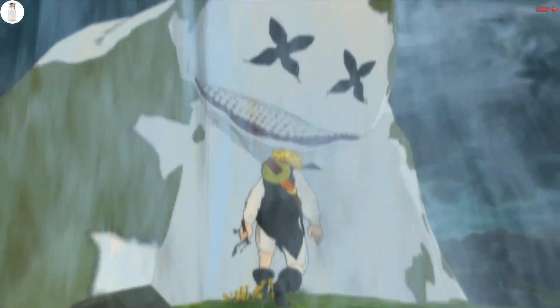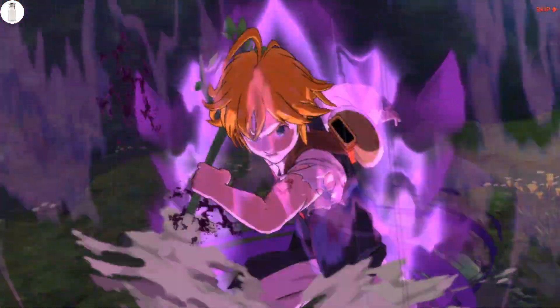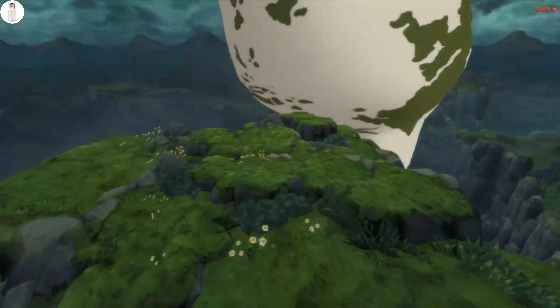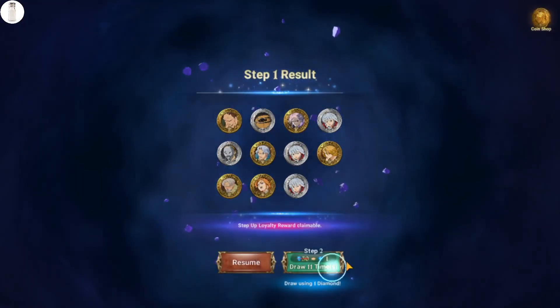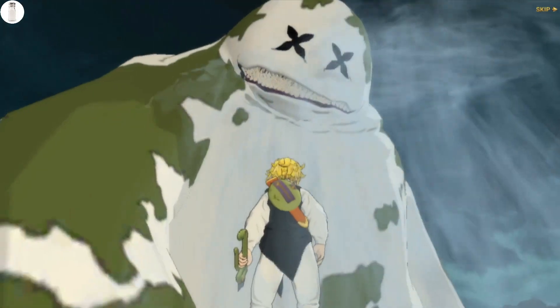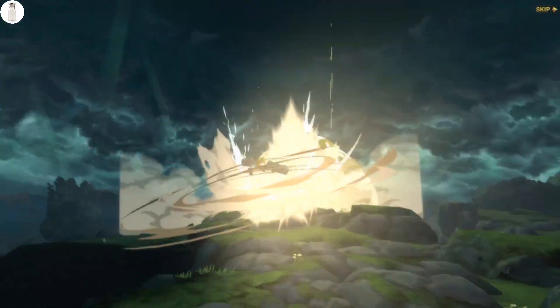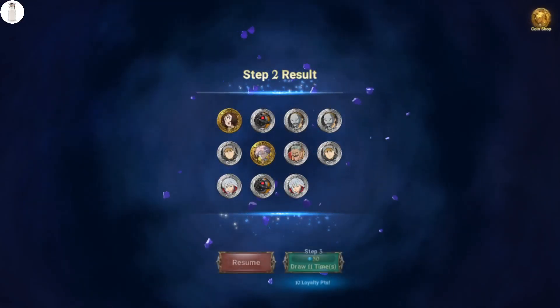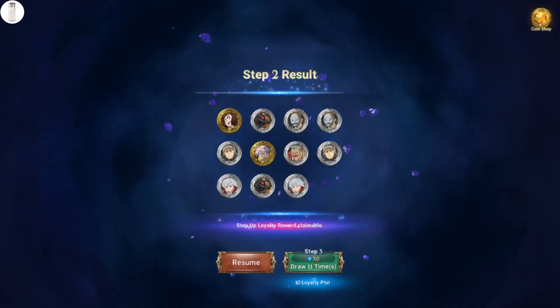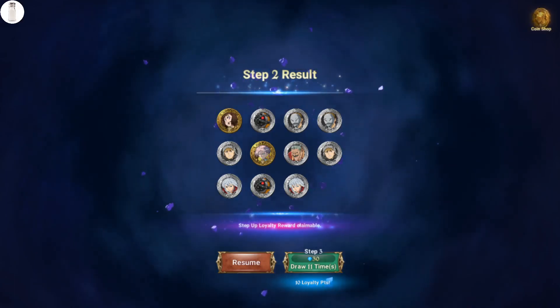This is pretty crazy - this is going to be number 11 without an SSR. Wow. Eleven multis without an SSR except for the guarantee - are we going to 12? This is the worst stretch of luck I've had. This includes red Escanor. Twelve multis without an SSR except for the guarantees - that is definitely my worst stretch of RNG. I'm getting absolutely shafted to the extreme here.